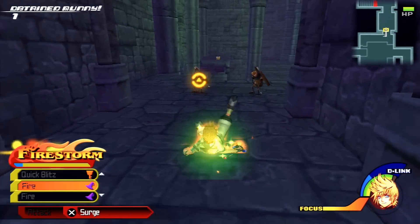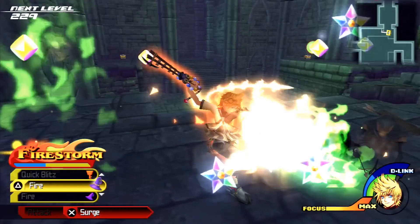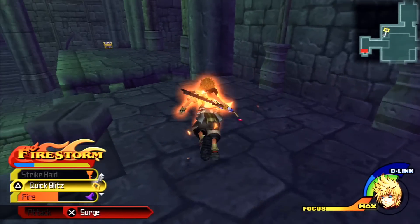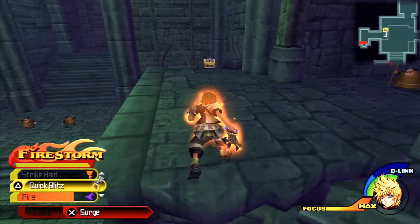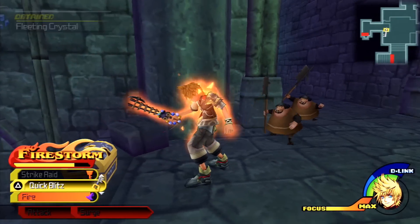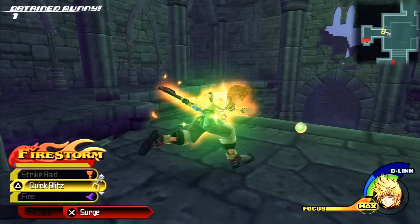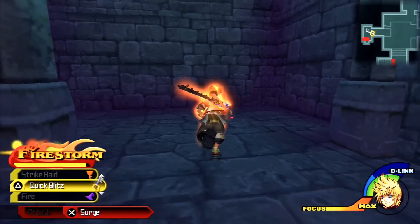We're heading through here — I'm taking a lot of hits. I need to fix myself up. Let's make this jump. These guys are shooting from down there. I got a fleeting crystal. I can't reach that because I can't fly or jump that high.